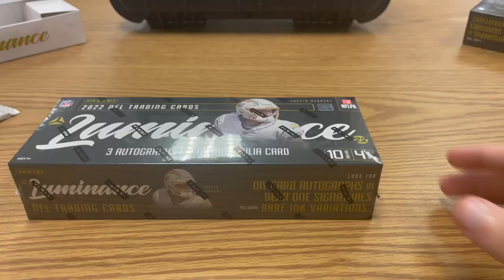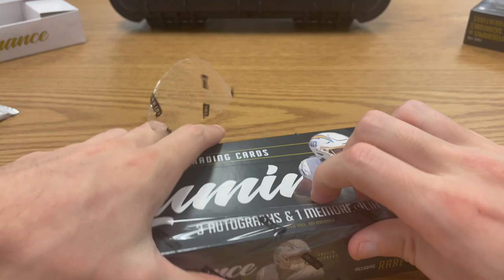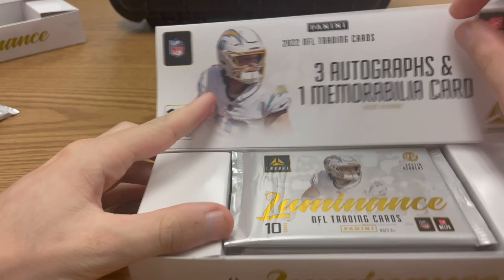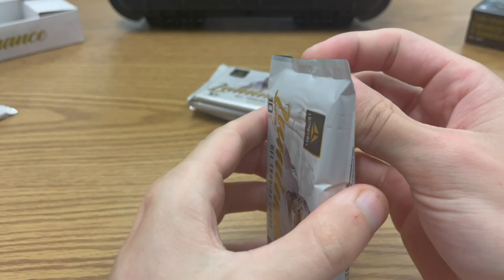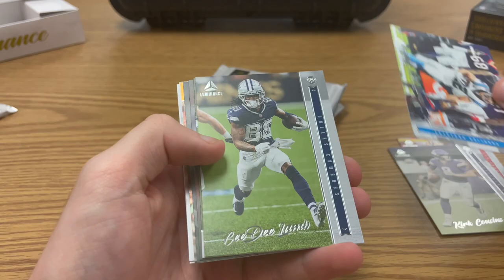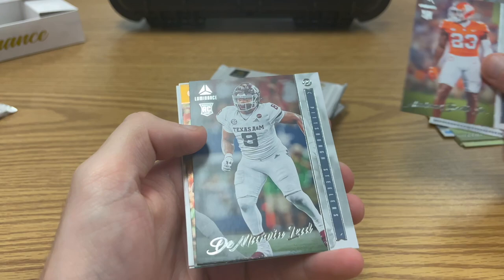We didn't get anything crazy but that was sick — let's do another box. I don't think we could end the video without opening another one. It's a very cheap rip with three autographs and a mem — worth it. You're not going to get any huge bounty cards. We literally just hit the Justin Herbert Black Finite — that video is coming out soon. But you'll get some really cool cards if you appreciate art. This is more of an art set.